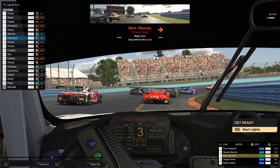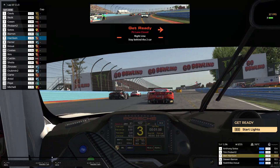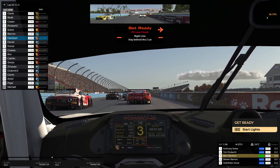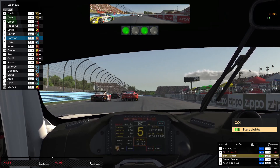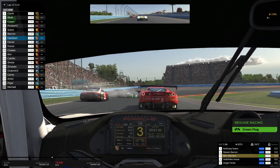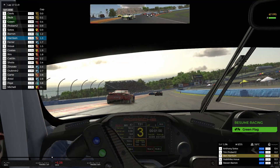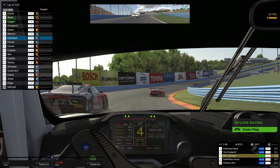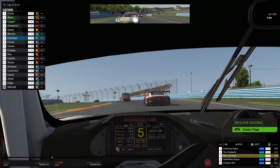We're about to get underway, coming through the final corner of the formation lap, waiting for the safety car to duck in — there it goes. We hesitate just a little bit there, that might cost us heading down into T1, but it looks like it's side by side up ahead as we get into the braking zone. Then a big mistake — Tim Probert smacks into the rear end of Green, sending him off into the runoff area. Probert re-emerges and comes back onto the track, possibly with damage, as we climb the hill for the first time.